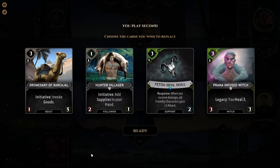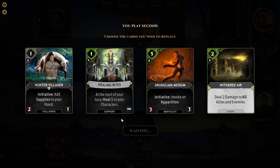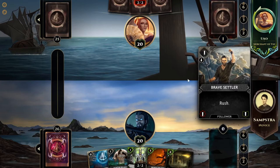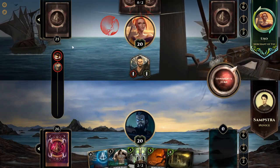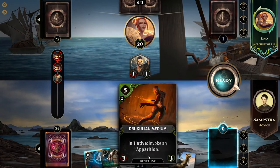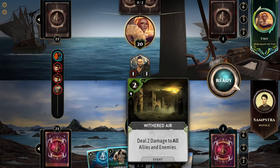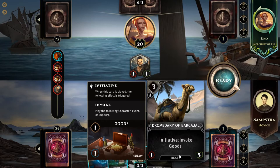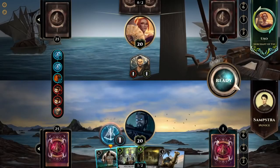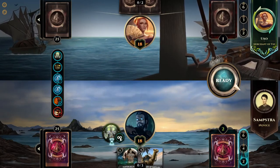We go second — that's good, it means we're allowed to play level two cards. I'm going to get rid of some cards and keep the Hunter Villager. There's a card that deals two damage to all enemies and allies — not bad, though it does hit your hero as well. The enemy has rush, meaning they can immediately attack, and gather allows them to take back cards they've used. If you end up at zero cards you take some damage.